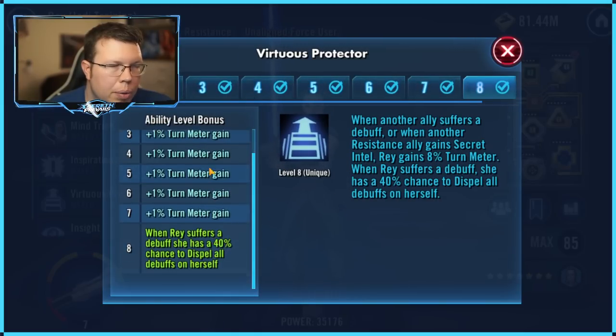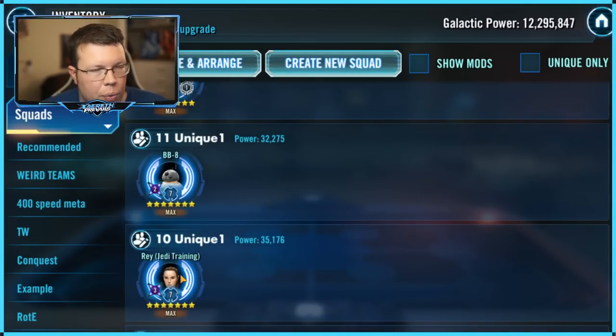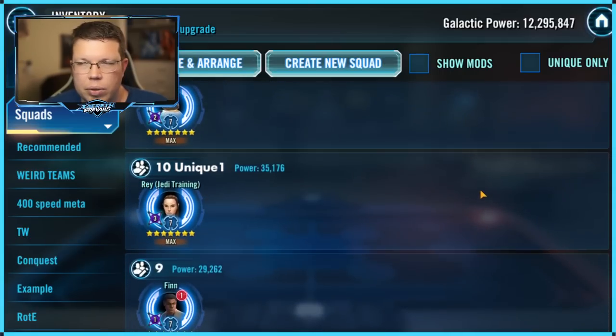Jedi Training Rey Unique 1 — a lot of people gave me crap for applying this initially, but now it's just so strong. She doesn't get debuffed — every time she gets a debuff, there's a 40% chance to dispel all the debuffs. So if you try to apply two debuffs, most likely all the debuffs are gone. Sometimes she'll randomly get stunned, but that almost never happens. It is so crazy rare. Really strong — way stronger than people understood initially. I'm a little bit proud of being ahead of the curve on that one; I've always defended it, even when people threatened me with derision.